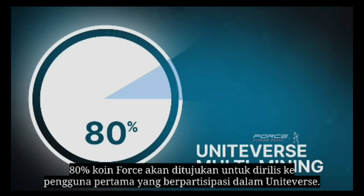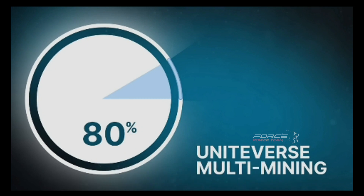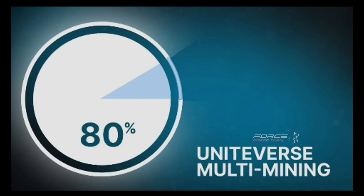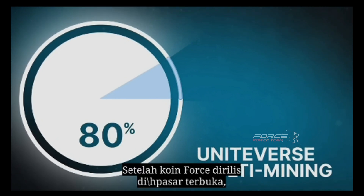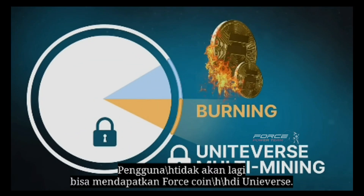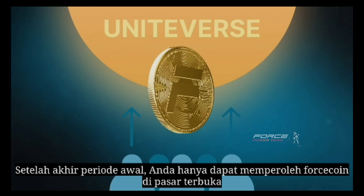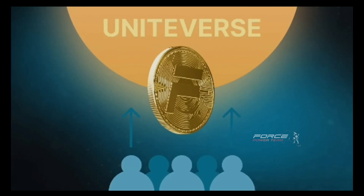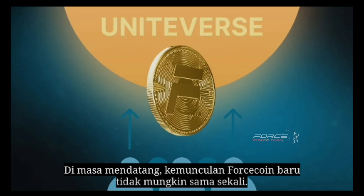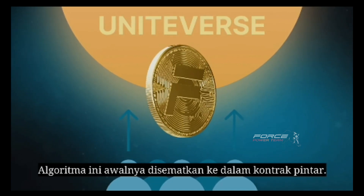80% of Forsecoins will be intended for release to the first users participating in Uniteverse. This is the only available option to get Forsecoins at the initial stage. After Forsecoin is released on the open market, the remaining supply for Uniteverse will be burned. The users will no longer be able to get Forsecoin in the Uniteverse — after the end of the initial period, you can acquire Forsecoins only on the open market. In the future, the emergence of new Forsecoin is impossible in any way. This algorithm is initially embedded into the smart contract.